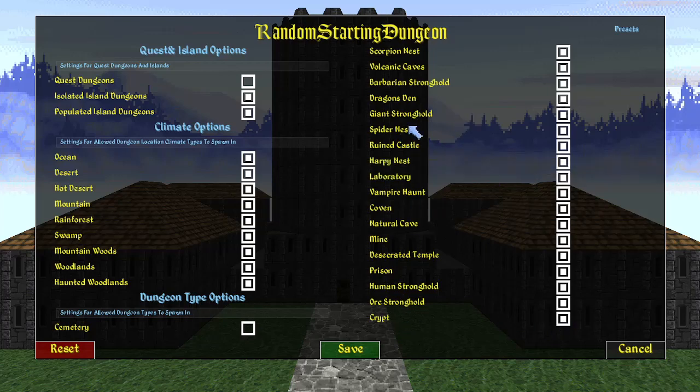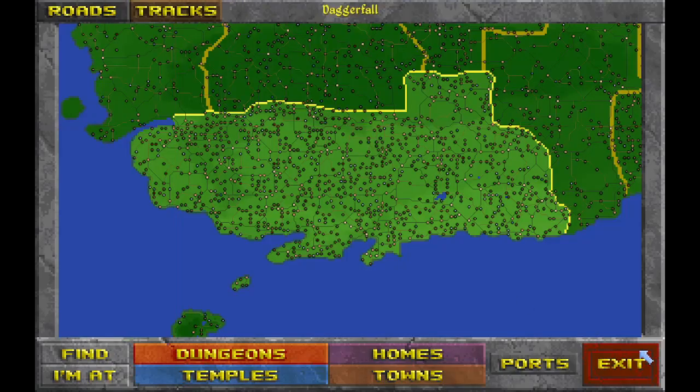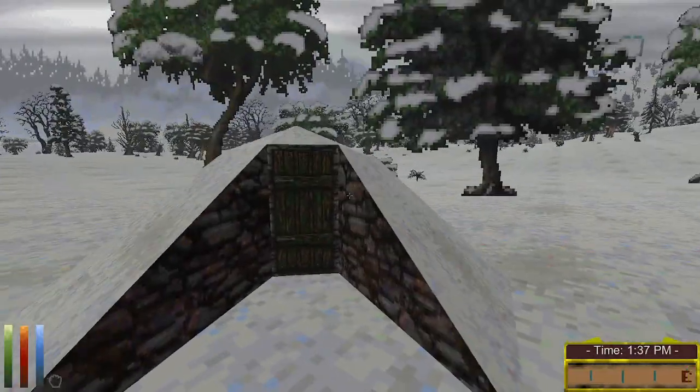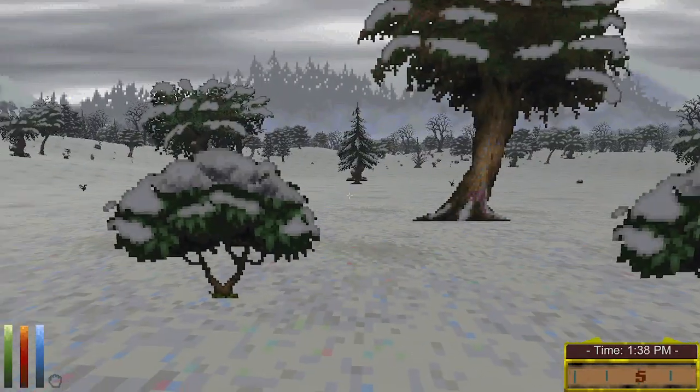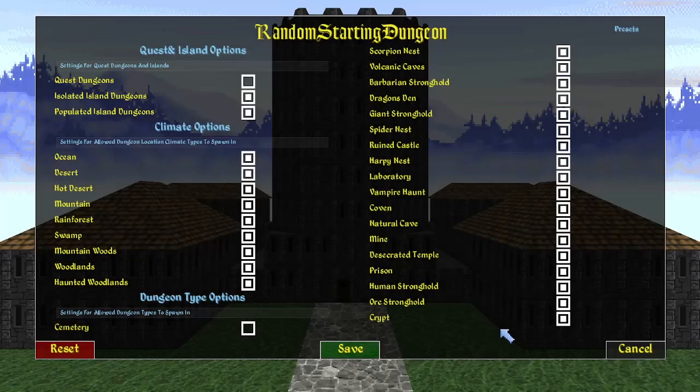There is one caveat with this very customizable filter system: you can have situations where you filter too strictly. Say, if you only have deserts enabled and only enable spider's nest as a dungeon type - it did not work this time, which is what I wanted to demonstrate. If you get in a situation where it only sends you to Privateer's Hold or won't send you anywhere, that just means your filter restrictions are too strict and you'll need to change them to something less strict.